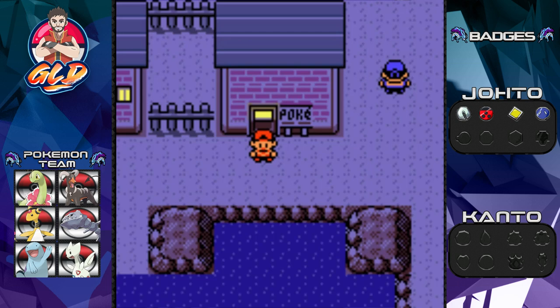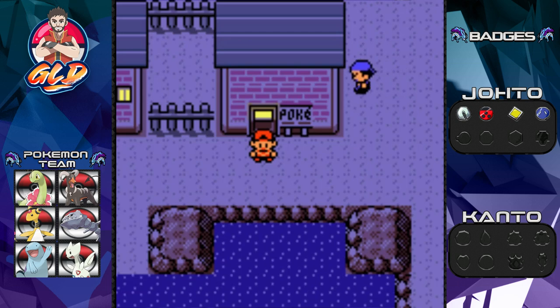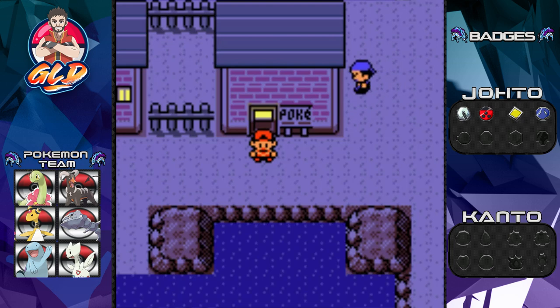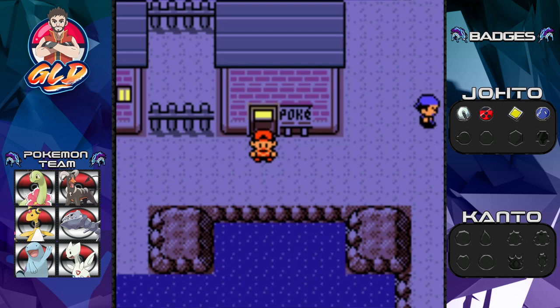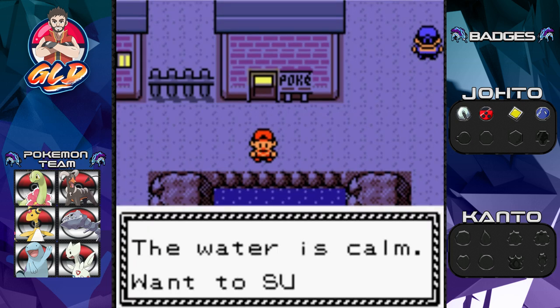What's up guys, it's your host Draven and welcome to another episode of our Pokémon Crystal walkthrough, the 2022-2023 edition. In our last episode we went through the lighthouse, battled a few trainers, got to meet Jasmine, and now we have another assignment: we have to go to Cianwood City, where there's a pharmacy that can help us out.